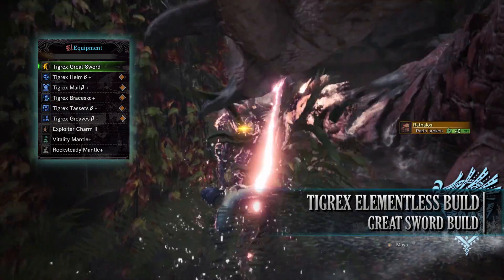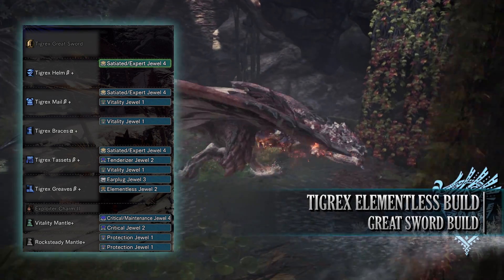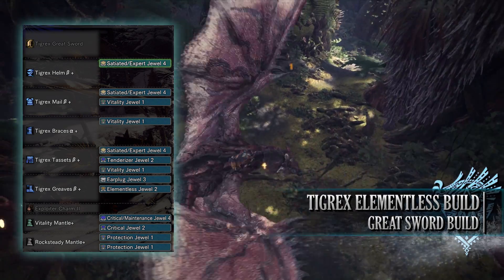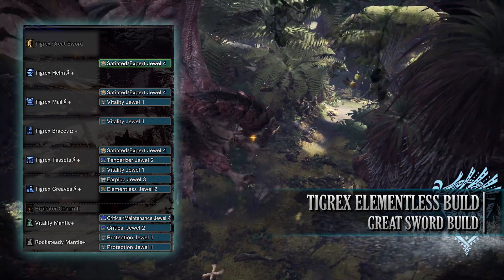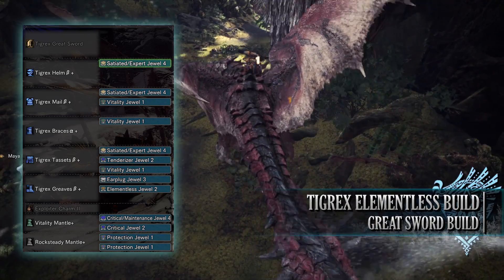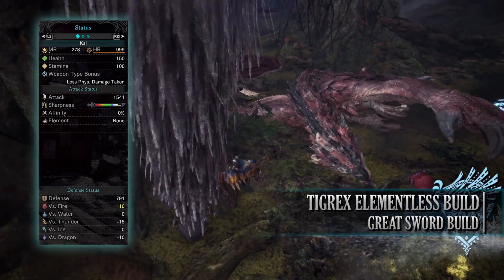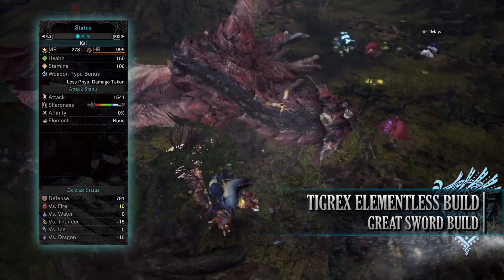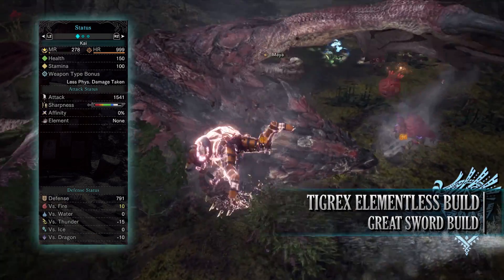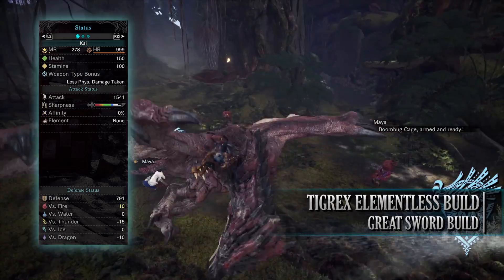I'm also using an Exploiter Charm 2 and for my weapon I'm using the Tigrex Greatsword. As for your jewels: I've gone for Vitality jewels to max up the Health Boost skill, an Elementalist jewel for the Non-Elemental Boost skill, an Earplug jewel to max out the Earplug skill, a Tenderizer jewel to max out Weakness Exploit, and finally Satiated Expert jewels to give us Critical Eye as well as the Free Meal skill. So if you've done what I've done here you should have a build with 150 health, 100 stamina, which will be 200 health on a hunt. You'll have an attack of 1541 with white sharpness. You'll have 0% affinity which will actually be 50% affinity when attacking tenderised monster weak points, and finally you'll have no element.